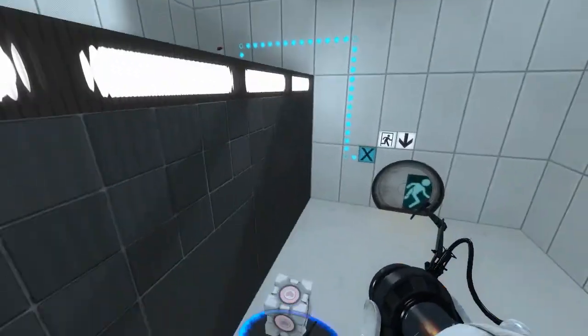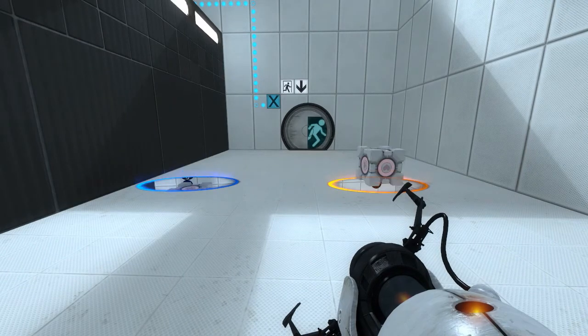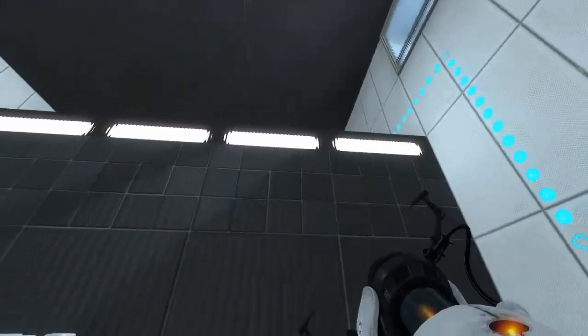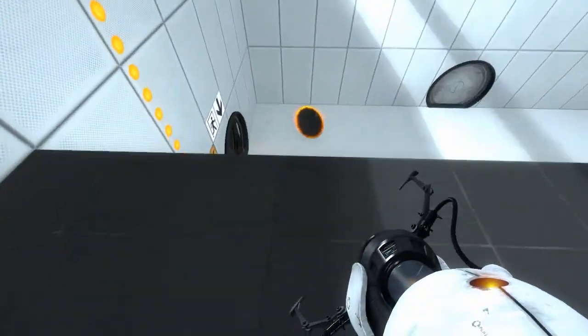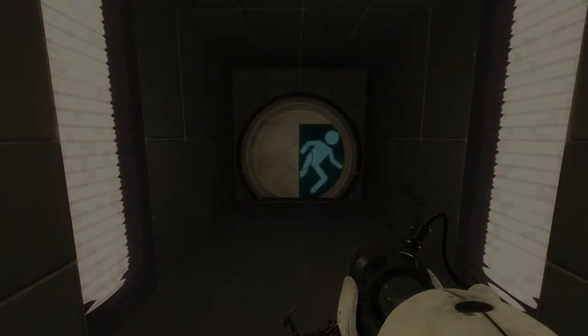And there you have it — two very simple tests made using the Portal 2 Puzzle Maker. This puzzle was made by yours truly; it took five minutes to make, and it's something that any student can easily do inside a classroom. There's a lot of good physics involved in this game and a lot of fun ways we can use it in class. I'm going to go ahead and beat the level, and that's going to be it for today. I hope everybody takes care, and if you have any ideas for more tests using Portal 2, please feel free to add them in the comment section. Thank you.